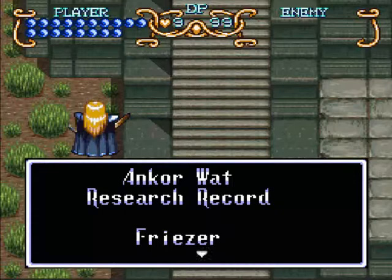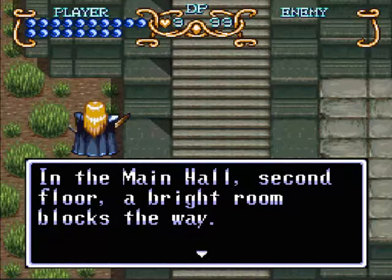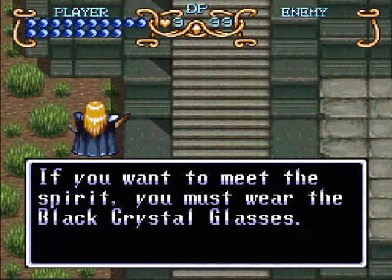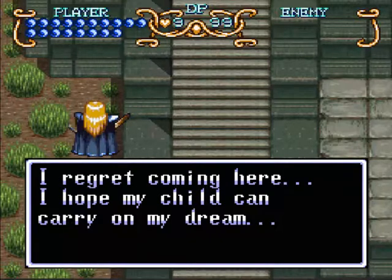Anyway, here's a journal of Frieza — or Friezer. 'A bright room blocks the way.' Wonder if that'll be important. In order to get past, we need black crystal glasses. Not sure if that would work — you'd have to get the crystal really smooth in order to refract or reflect the light, to distort the image like a little prism-type crystal you'd see at knick-knack stores. They're pretty cool because they just bend light.